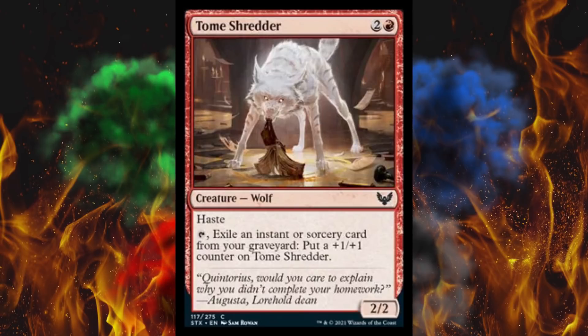Next up, Tome Shredder — apparently the dog did eat your homework. It has haste and tap: exile an instant or sorcery card from your graveyard — so a card left your graveyard — and then put a 1/1 counter on Tome Shredder. Pretty good little build-up card, but you can only attack every other turn if you're using the ability every other turn. You can build it up quickly but we're talking multi-turns for it to get good. Makes sense why it's a common.